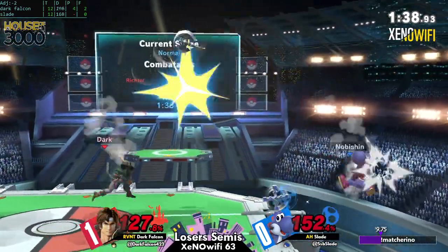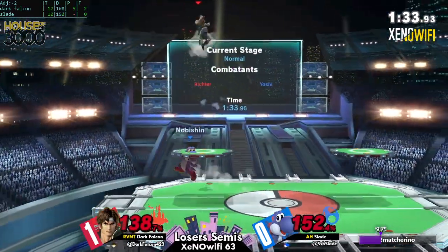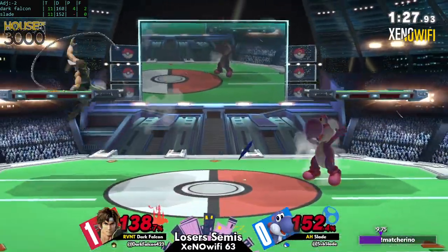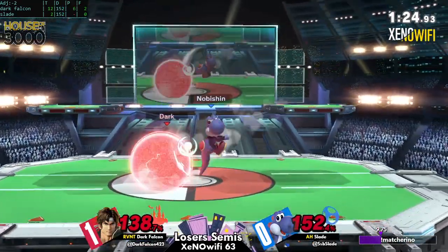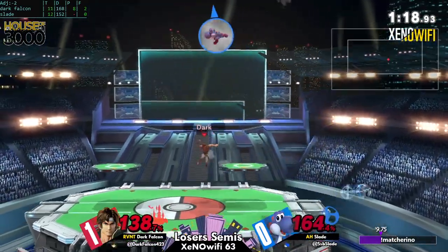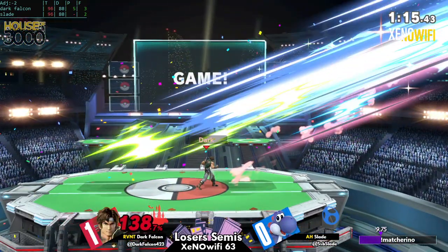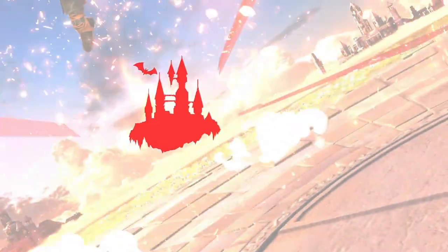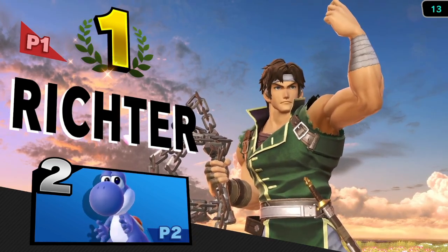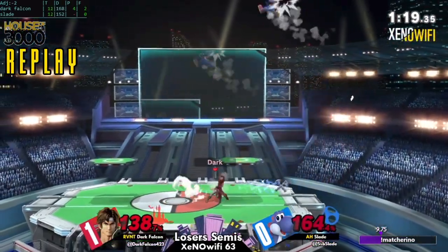Good coverage though — sending the cross forward and the back air to punish the Yoshi bomb. Not quite enough, but Slade is peppering with eggs. Now that he's at a deficit, Dark Falcon can start playing the clock a little bit. Dash to cover the roll — everything's starting to come together for Dark Falcon. Slade really wanted to get back to center, but center stage Belmont with that f-tilt is just so hard to overcome.